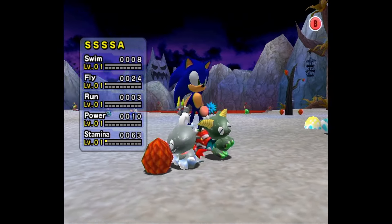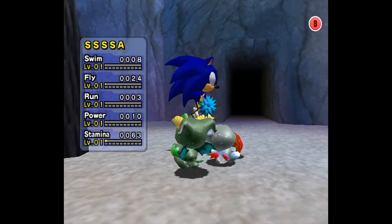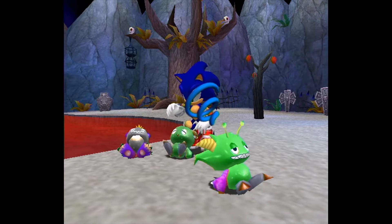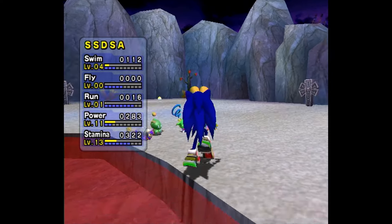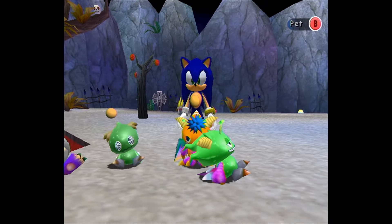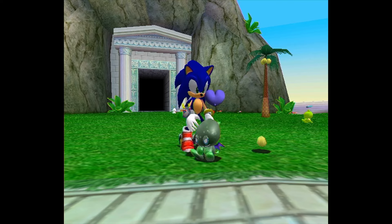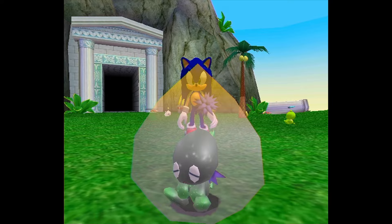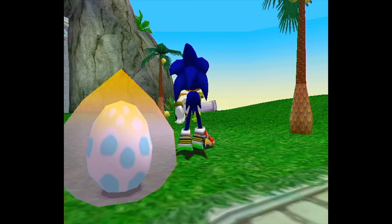The good news is that the stat itself is not very hard to augment. As long as you don't abuse your Chao, it should never fall below zero. Raising it is as simple as petting it, picking it up, and giving it plenty to eat. Even if your Chao detests you completely and just wants to die, you can always leave the area to stop the process and then come back and hit them with a little bit of gaslighting until they like you enough to reincarnate.